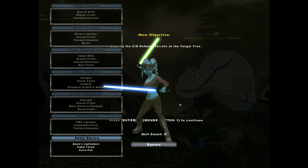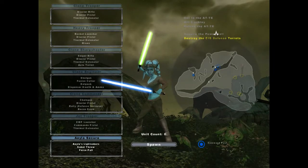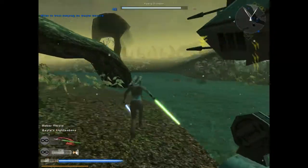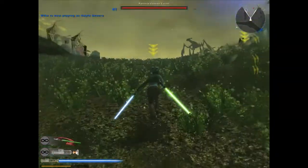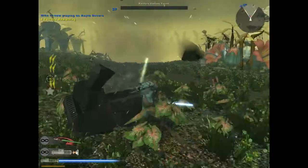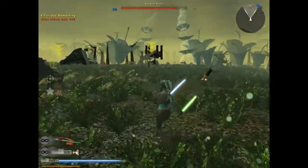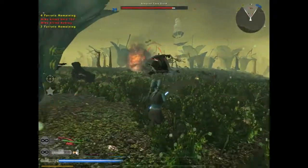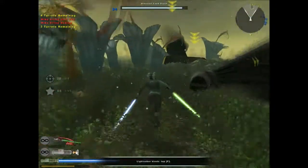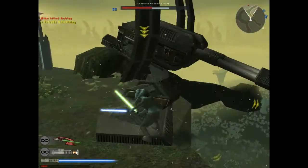The CIS offensive is being mounted from the fungal tree to the south. Advance on their base of operations and take out their primary defense turrets. You can either command the AT-TE, which is pretty powerful, or you can go as Aayla Secura. I'm gonna go as Aayla because she can take all these turrets really easily. Main thing: stay away from the Ackley. Don't even try taking on an Ackley as Aayla Secura, because her attacks take a very long time to register on them — she's basically a sitting duck against Ackley.